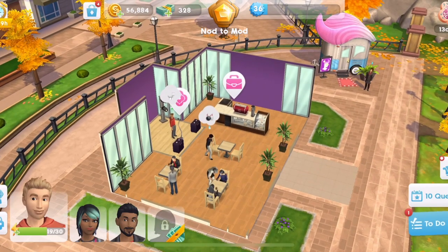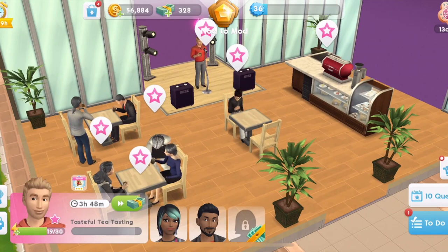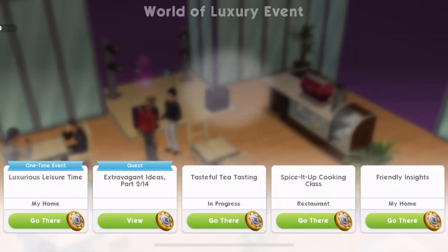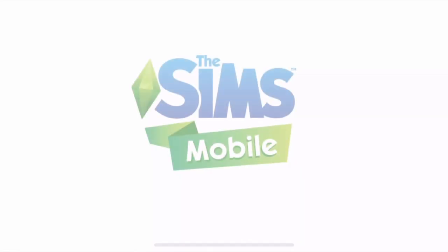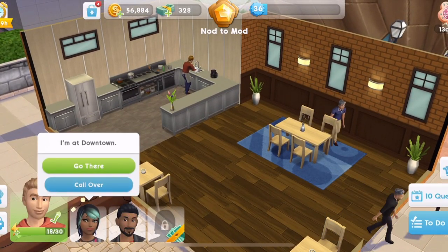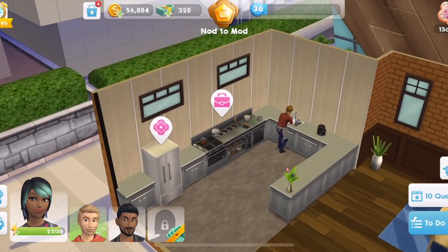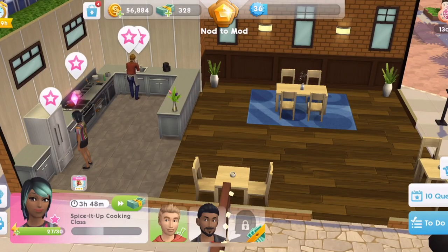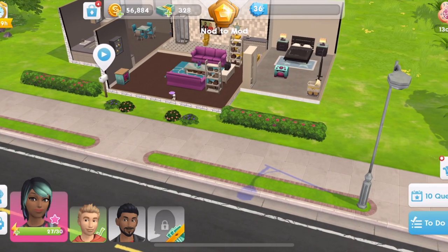We click on this icon here and start that event - it is a four hour event. We probably should also start the other events. So if we go into here, the Spice Up Cooking Class and the Friendly Insights - we should definitely get those started as well. Over in the restaurant, we'll start the Spice It Up Cooking Class - again, another four hour. And then Friendly Insights, we will also start.